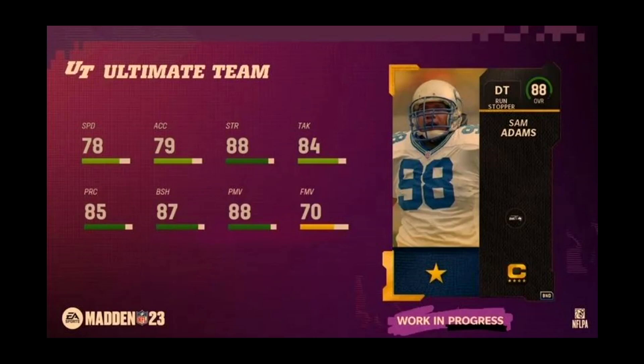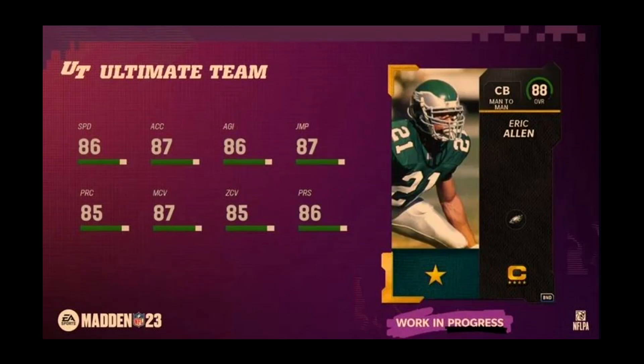The last piece is team captains — cards that power up as the year goes on. You can pick one, and don't panic because last year we were able to switch which team captain we had multiple times. First up, Sam Adams at defensive tackle looks like a monster — 87 block shed, 87 power move, 88 strength — a big man who's going to move bodies up front, and 78 speed isn't bad for a day-one D-tackle. Eric Allen is a no-go for me though — 86 speed is fine and his stats look good at 87 man and 85 zone, but he's 5'10" and this year they added an algorithm that makes height matter on contested catches.